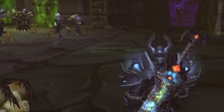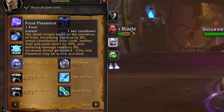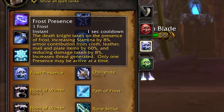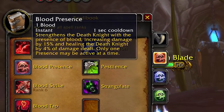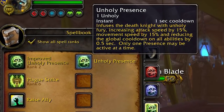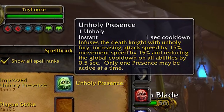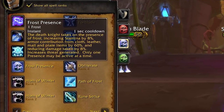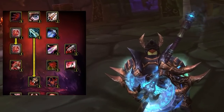Death Knights are also somewhat similar to Warriors with their Presences — Blood Presence, Frost Presence, and Unholy Presence. Frost Presence is the Tanking Presence, granting increased threat generation, increased stamina and armor contribution, and reduced damage taken. Blood Presence grants 15% increased damage and a 4% heal on all damage dealt — clearly a DPS presence. Unholy Presence grants 15% increased attack and move speed and reduces the global cooldown by half a second. Even though Frost Presence is the Tanking Presence, the specialization for tanking is actually Blood, assuming classic Wrath of the Lich King is patch 3.3.5.